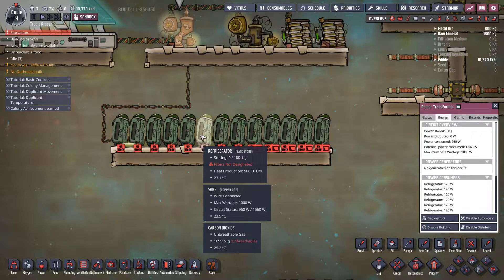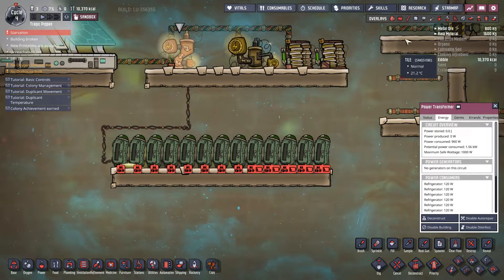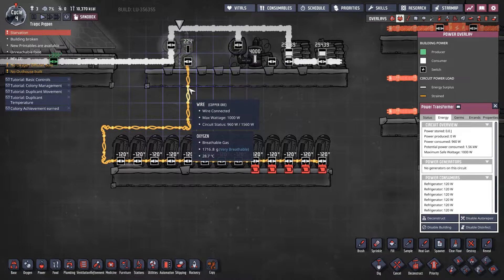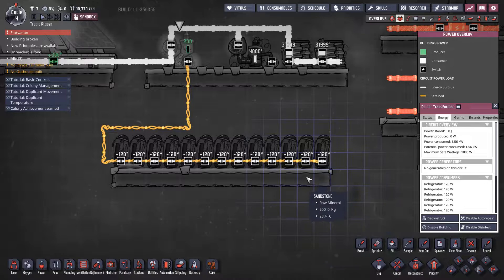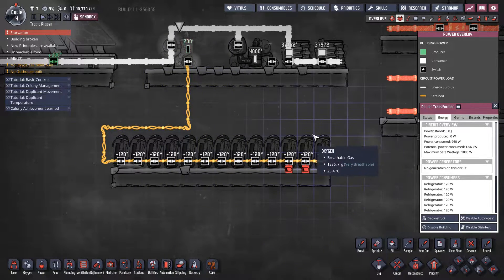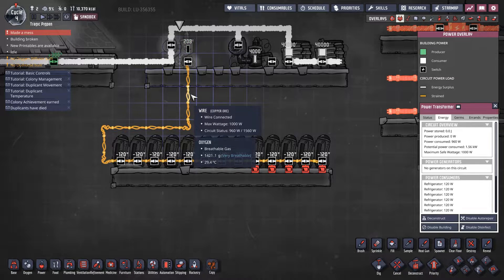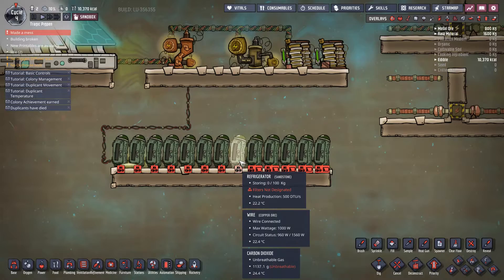I have 13 refrigerators on there at 120 watts each — around 1560 watts worth of potential draw. My circuit status is always 960 of 1560 watts until the little internal buffer in the transformer builds all the way up. When it builds up, there's a small burst where extra power outputs to these refrigerators — they'll power up for just half a second. Because it's a short burst through a power transformer, I will never actually blow this circuit. The power transformer is most of the time actually limiting the power throughput through these wires.